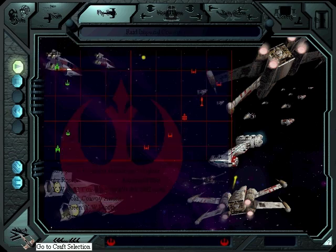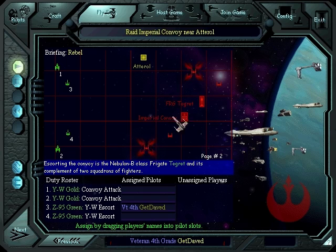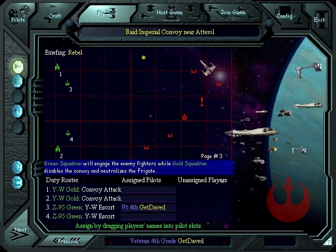This is going to be kind of a tough mission, but maybe winnable? It's a little difficult, because what happens is there's these three modular conveyors. We need to disable one, and then board it with transports that'll come support us. And in the meantime, we've got to shoot down basically every Imperial fighter we see.